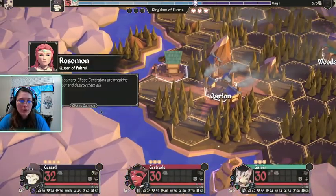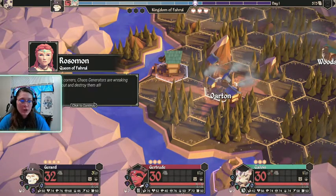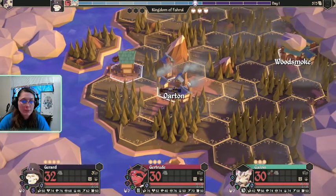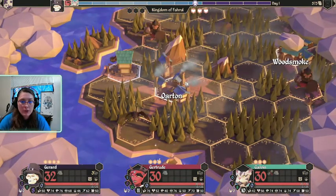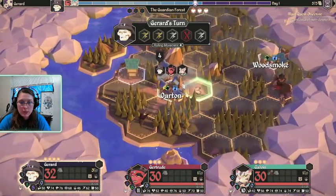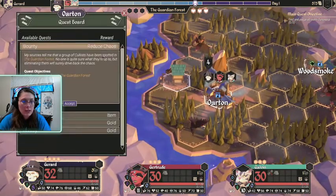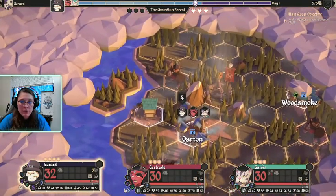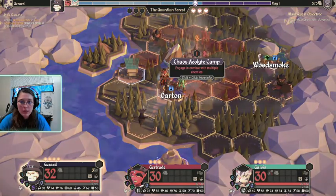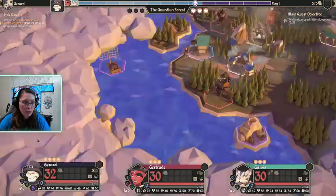So you almost always start in Orton. She says: "From Farula's dark corners, chaos generators are wreaking havoc. Seek them out and destroy them all." Alrighty, so that is what this dungeon crawl is — it's less story-based than the other ones. First let's go and get a quest. We're going to reduce chaos because that is very important. So we'll get that quest right away, and that's a level one. We're level zero to start with, so we're gonna fight this.